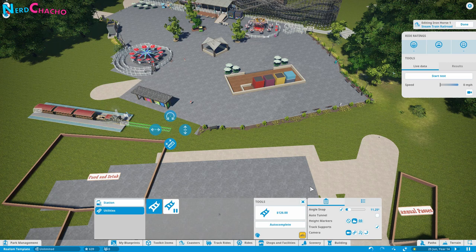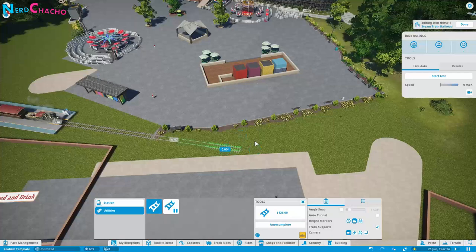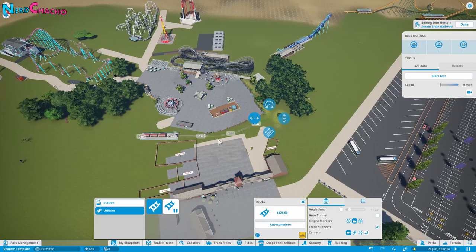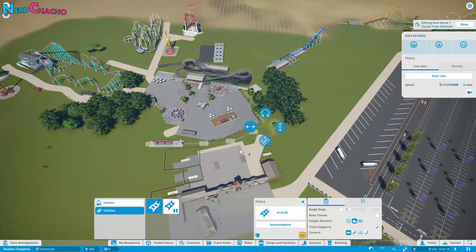I always use the smallest track length I can, which is 14 metres, because it gives me a little more control over the direction. Once you place down your station, start thinking about where your track is going to go. Survey the whole park and understand where you want your railway to go. If it's going to be a scenic railway, place it around scenery, probably around key points of your roller coasters, and try to get your track to wrap around areas of a coaster you can't otherwise get to.